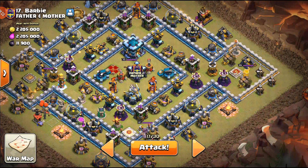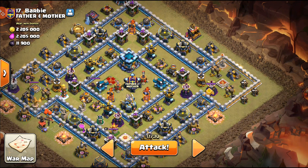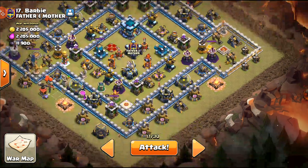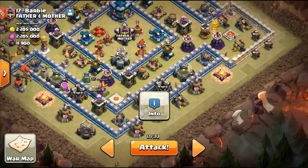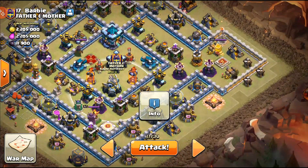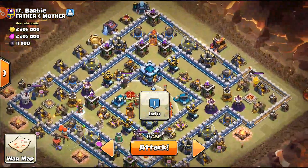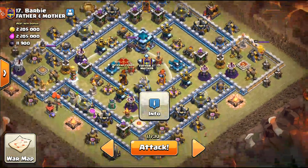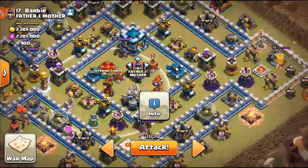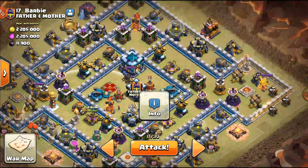I had different plans for this base. I wanted to use a Queen Charge Log Launcher Lalo, where I would queen charge over here, use the Log Launcher to go to the Town Hall in the middle, probably take the Eagle, take the Inferno Towers, and then Lalo through the Town Hall. That was my first plan. My next plan was to use a Zap Lalo with lightning spells.